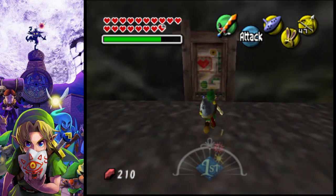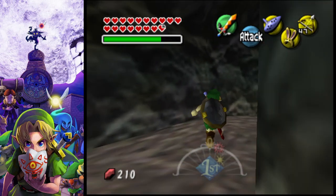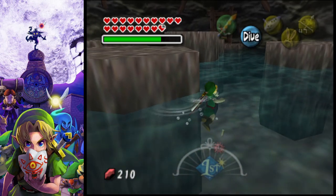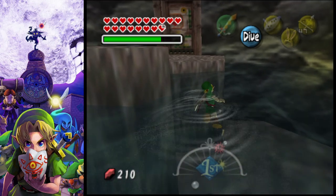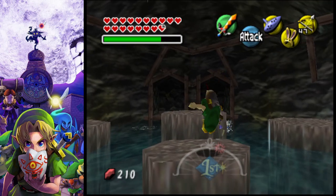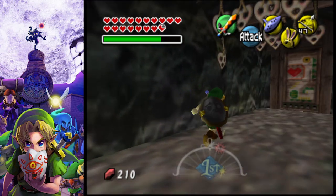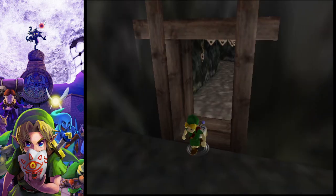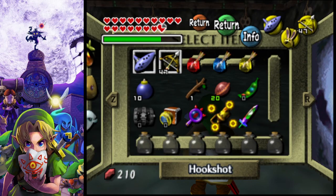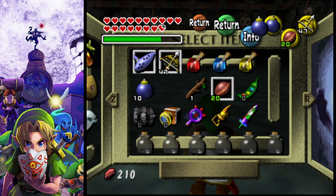For the next area we are going to make our way over yonder. Our next boss is coming up, so first things first let's get set up. We need our Deku Nuts, our light arrows, and our bombs.